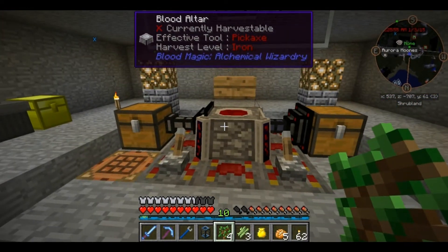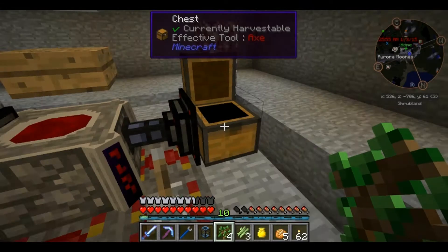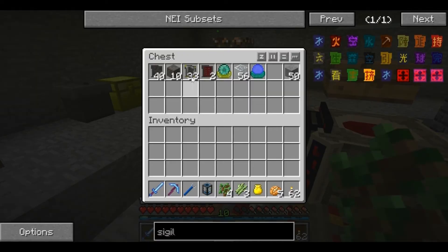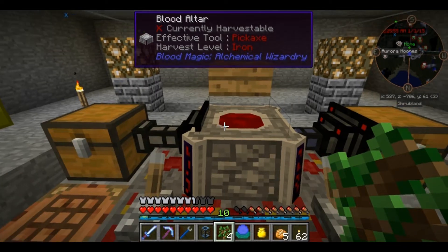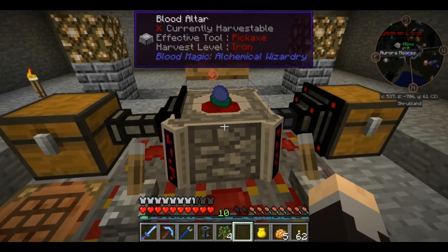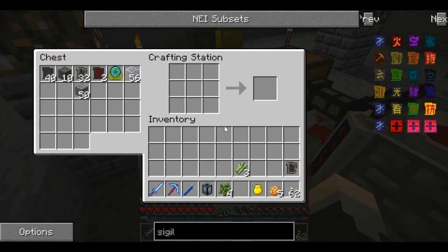I really need to switch these to remember which one's input and which one's output. We're up to 33 slates, which is really cool. Now that we have that, this is going to start putting life essence into my network. We want to have that in my network so that we can use the Sigil of the Green Grove that we are now making. And there we go - Sigil of the Green Grove.